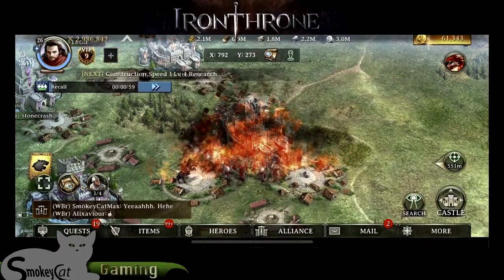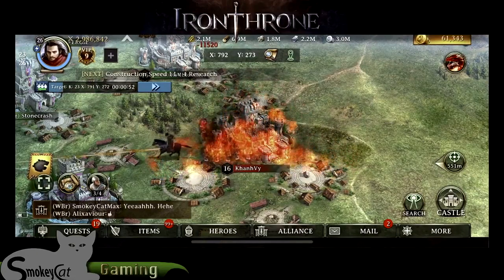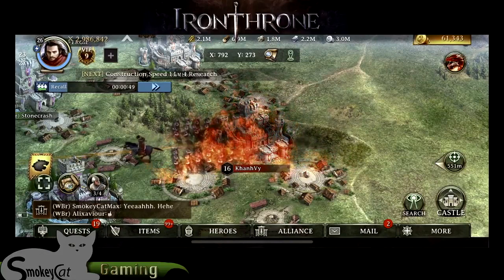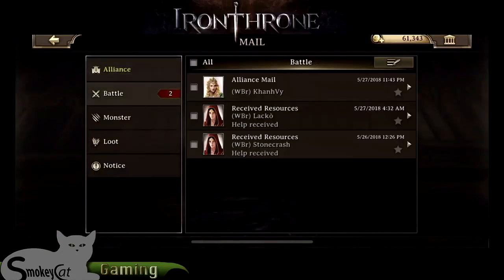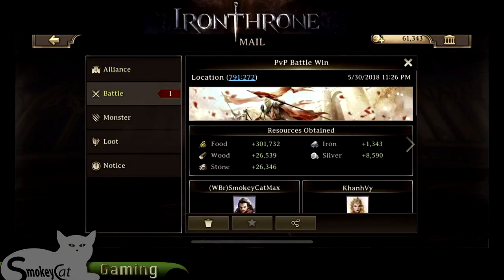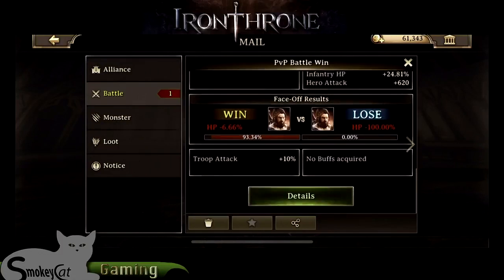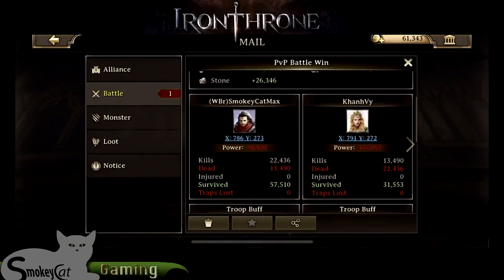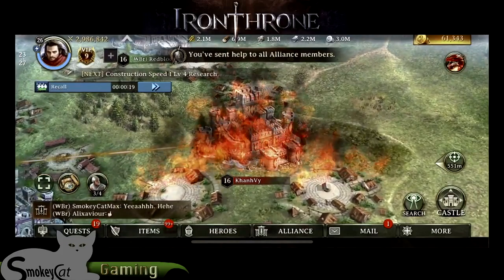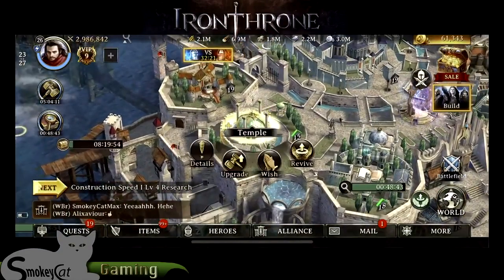You get the results in your mailbox and meanwhile the animation still continues. The little orange number is the number of troops that were killed, and the red ones are the ones that you killed. We're going to go back and look at the results - I did win. I got some food but it's not a complete victory yet. I'm still winning with my hero but we are still having dead men, so I'm going to go back to my castle and temple to revive.